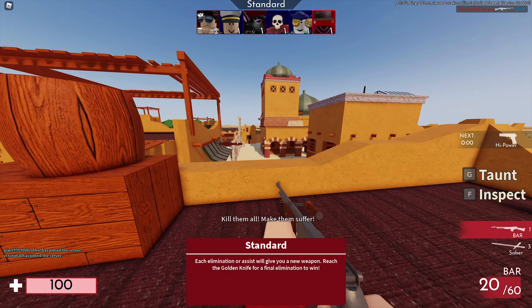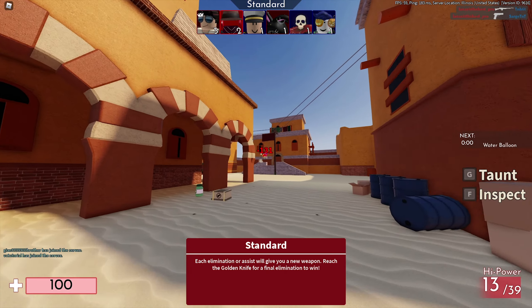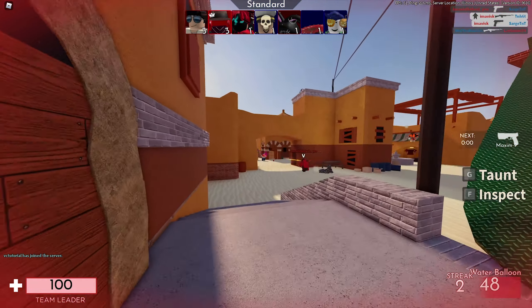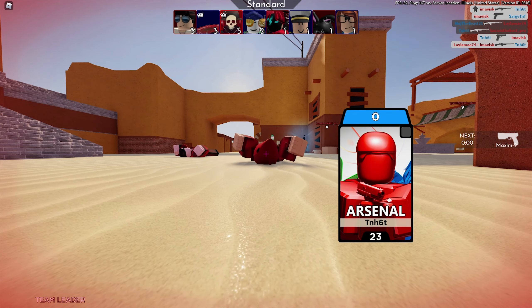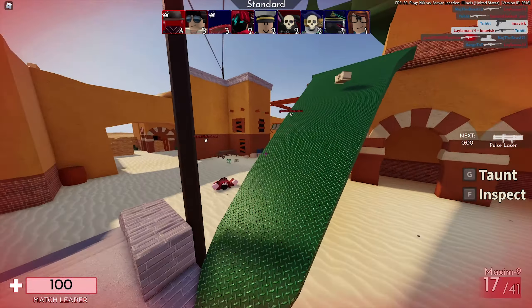Hey guys, what's going on? My name is Avis, welcome to a new episode. In today's video, I'm going to be showcasing a pretty awesome brand new Roblox UGC series made by MainGag. We're going to be focusing on the business hat series. All of these items are currently priced at 50 Robux, which is the cheapest price possible for a hat accessory on the Roblox UGC catalog, so very, very affordable. Let's start today's episode.